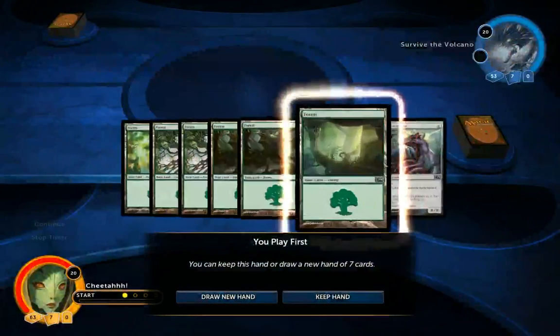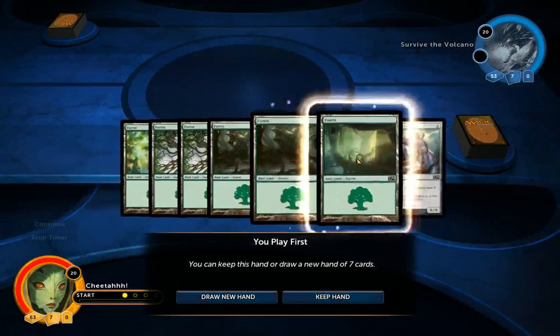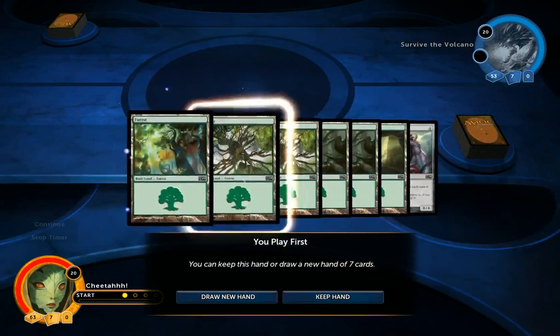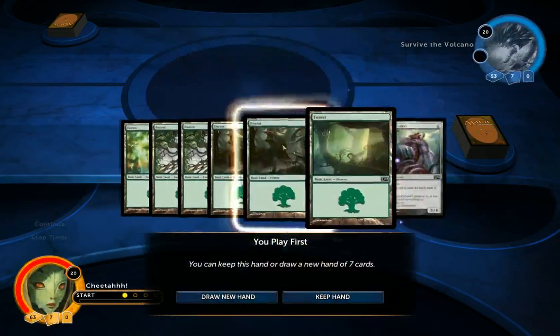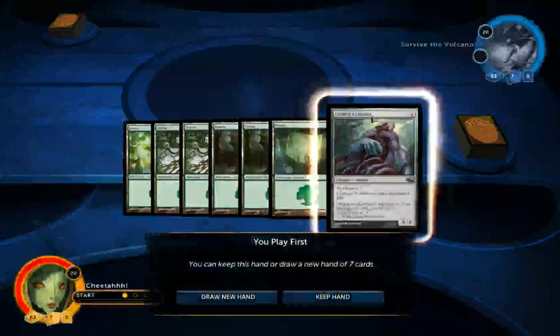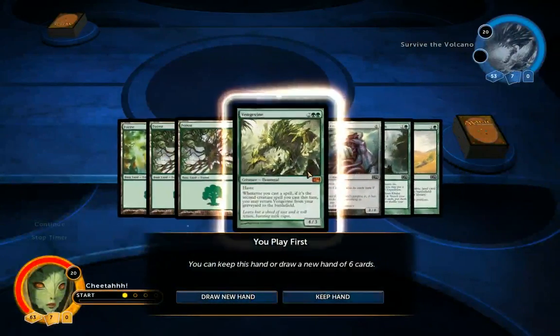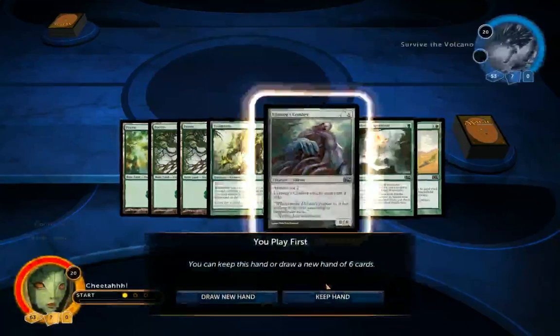If you get the right hand. This hand is horrible — it's got a lot of land but it has no land ramp. It's going to take me like 6 turns and then I still won't have enough land to play this thing. So I'll redraw. This is better, this is much better. Keep hand.